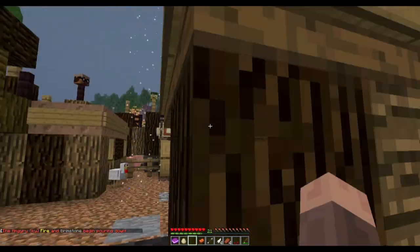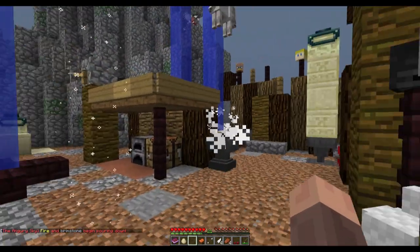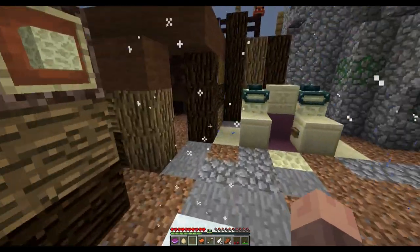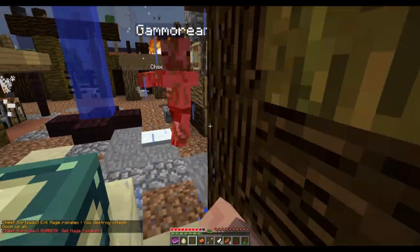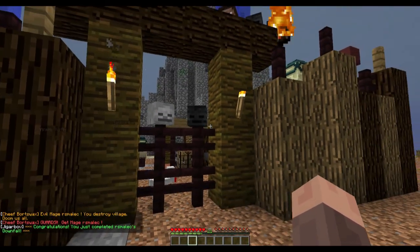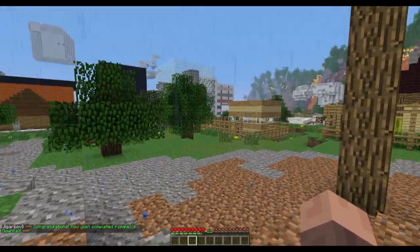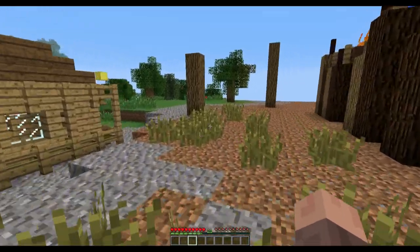Wait — gunpowder made what? Oh, fire and brimstone are coming down on the village! Oh my gosh, the village is — chief, I'm sorry, how can I fix this? Evil mage Arsmelec, you destroy village — guards, get mage Arsmelec! Oh man, I really screwed up that one. I feel like a real incompetent mage now. Let's move on.